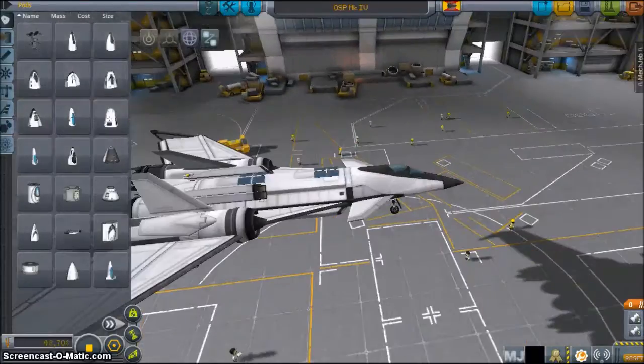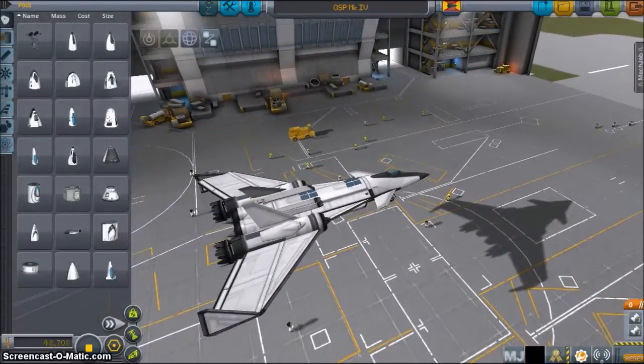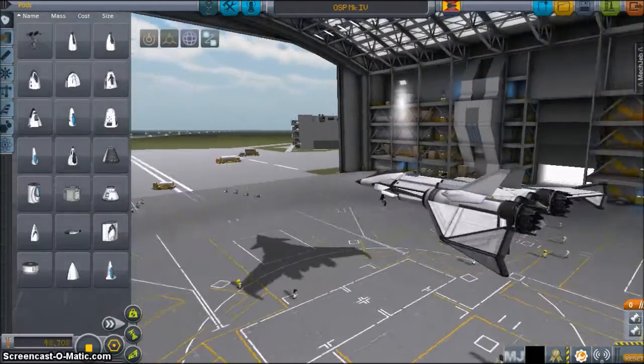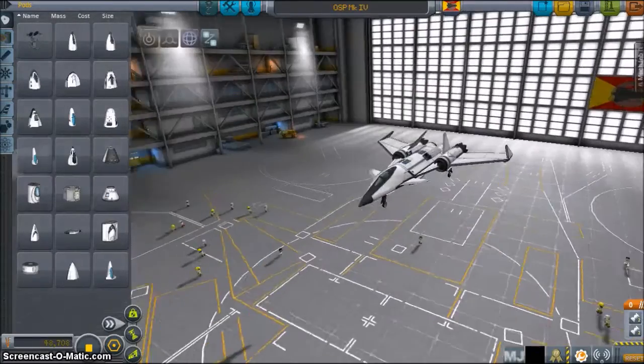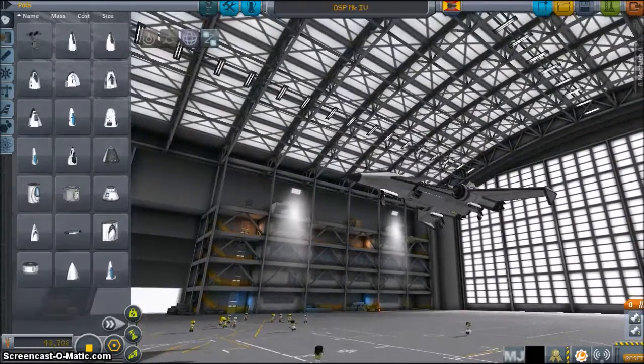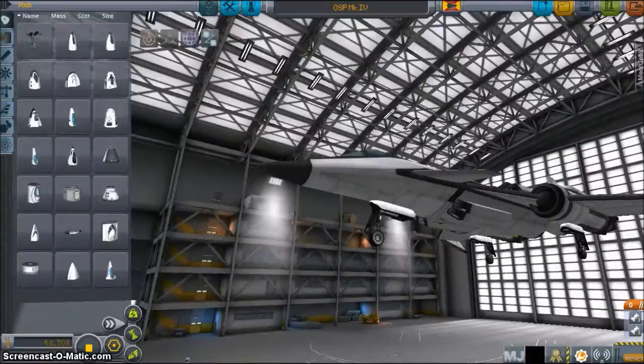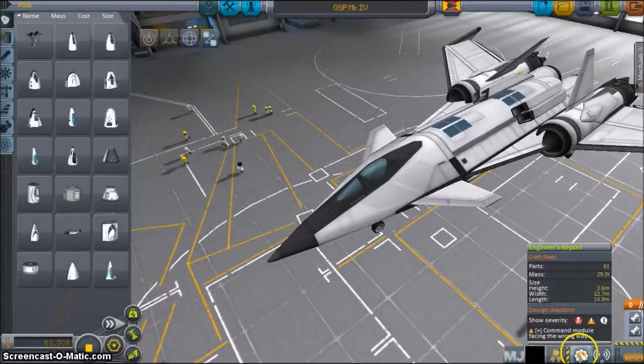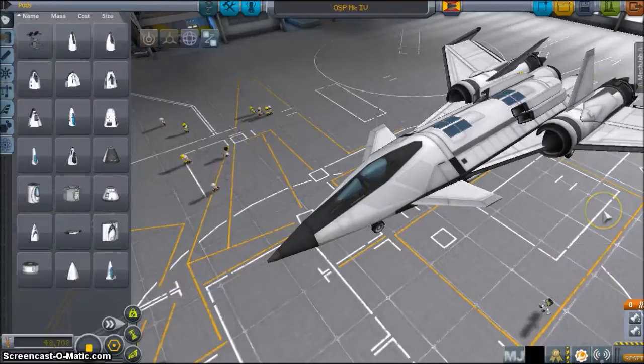Hello Kerbalnauts, welcome to this SSTO flying tutorial. This is the space plane we'll be using — it's a very simple design, just two jet engines and two air spike rockets. It's mostly a stock design; only the cockpit comes from the OPT space plane mod. It's under 30 tons and 69 parts.